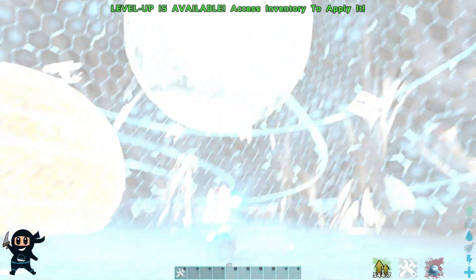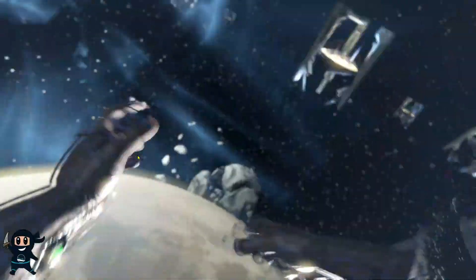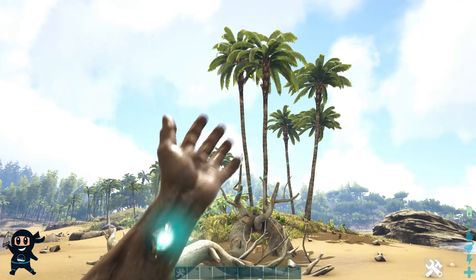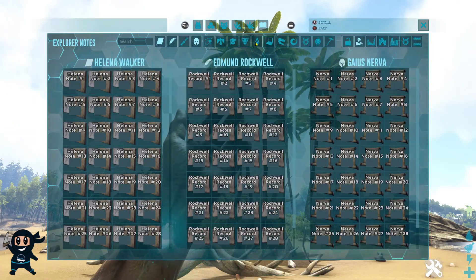To get the epilogue cutscene, you will need to defeat the boss, and upon defeating the boss you should get the cutscene. If it does not trigger, then re-download your survivor onto that map and check your explore notes to confirm if it counted.